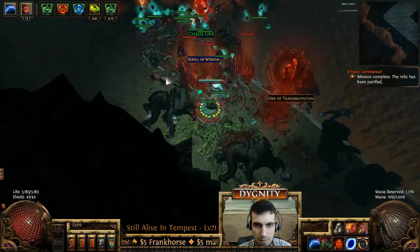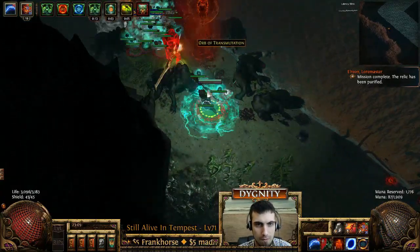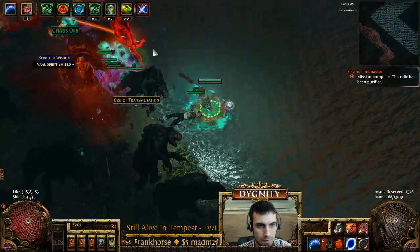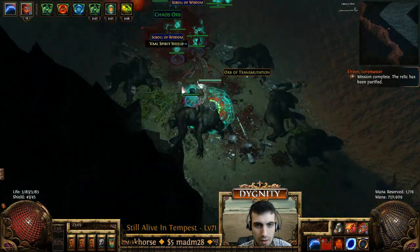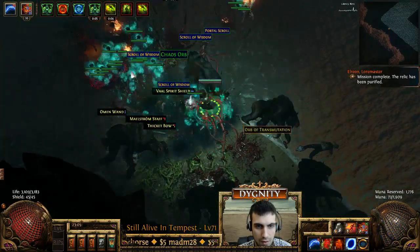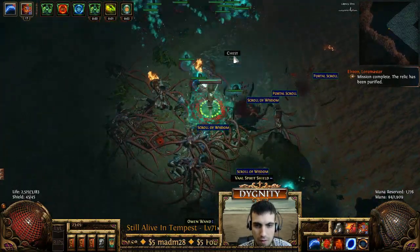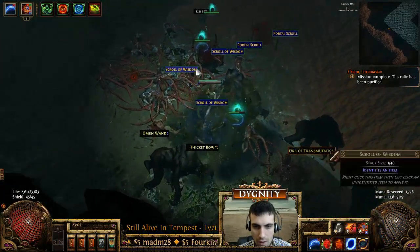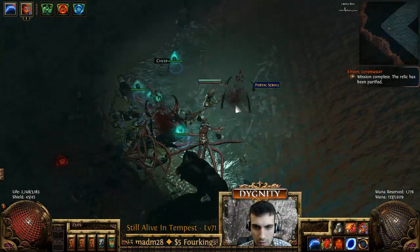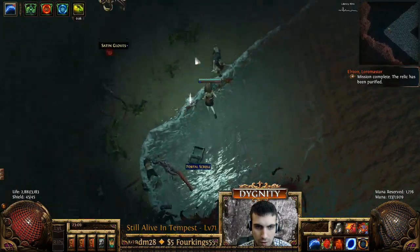We are getting there. There's a chaos drop. Here's some Beyond spawning. It's really nice to have a lot of your cost padded as we get through here. Pick up these scrolls real fast, hit the chest, and move along.